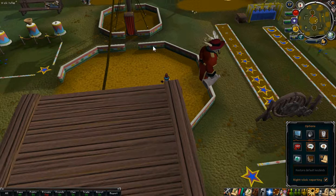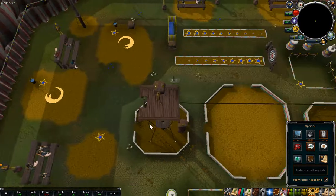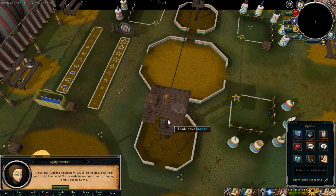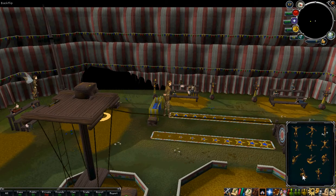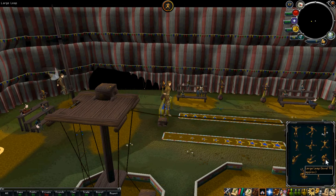The first thing we're going to do is go through the changing box and do agility. We need to start agility with the assistant, and he's going to take you out onto the high wire.